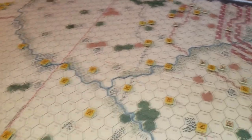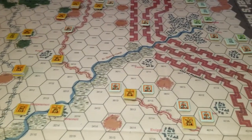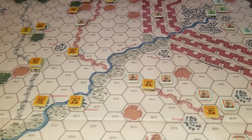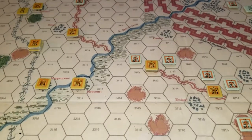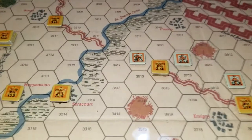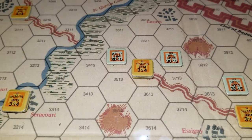You roll a die for the attack. Now this is one of those games where if you're adjacent you have to attack, unless you're in an entrenchment, field work, a city, something like that - then you don't have to. But other than that, if you're adjacent you've got to attack.